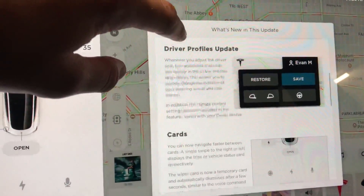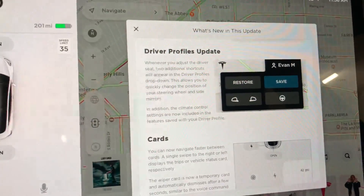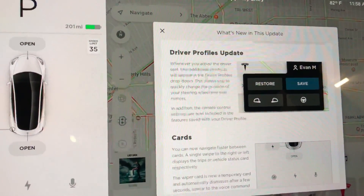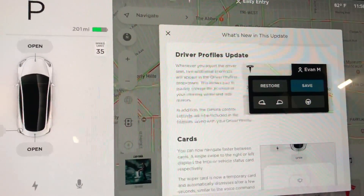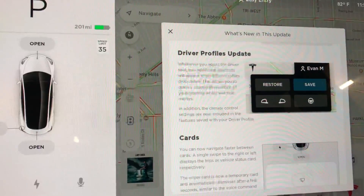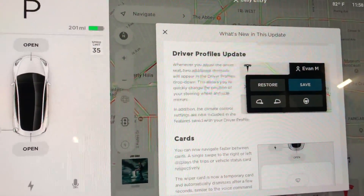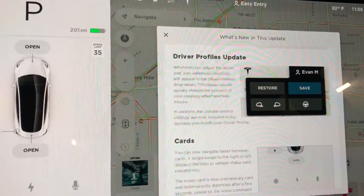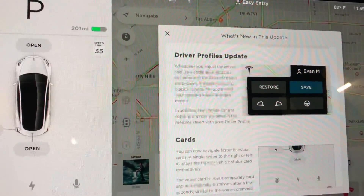Next, we have the driver profiles update. Whenever you adjust the driver seat, two additional shortcuts will appear in the driver profiles drop-down. This allows you to quickly change the position of your steering wheel and side mirrors. In addition, the climate control settings are now included in the features saved with your driver profile.